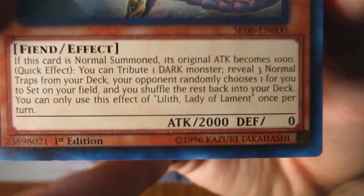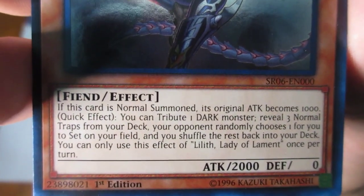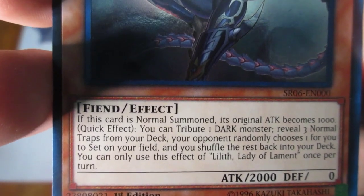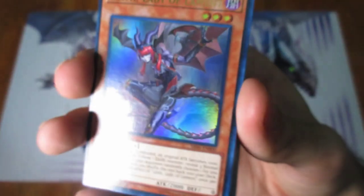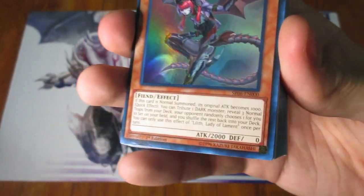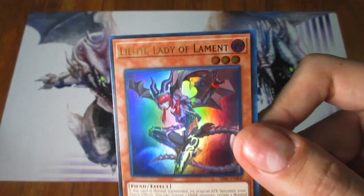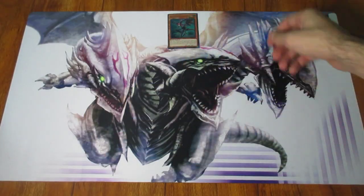So very first one, we got Lilith Lady of Lament, as you can see. It's a level three Fiend, 2000 attack. Whoa, look at that — this thing must have a bad effect. Now, on this card's Normal Summon, its original attack becomes 1000. Quick effect: you can tribute one Dark Monster, reveal three Normal Traps from your deck. Your opponent randomly chooses one for you to set on the field, and you shuffle the rest back into your deck. You can only use this effect of Lilith Lady of Lament once per turn. It doesn't make you go plus because you are losing a card, but if you tribute the right monsters in the graveyard, you're technically not going minus if you know how to utilize those combos well. Pretty cool. It's a little off-center, unfortunately — oh well, that's fine I suppose.